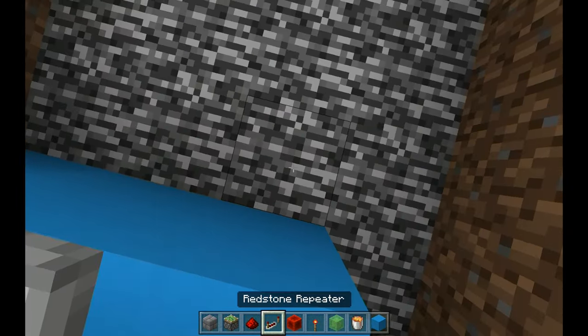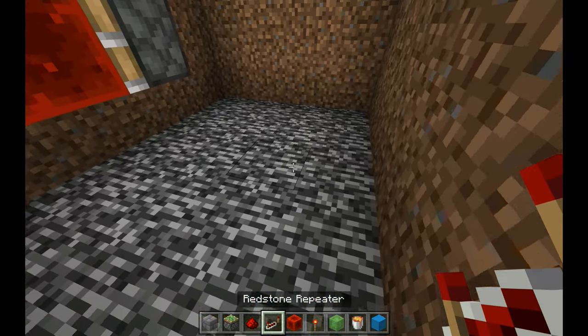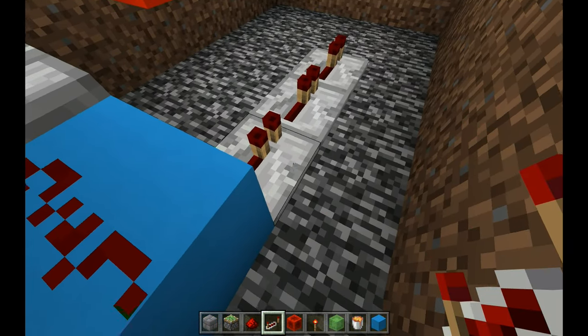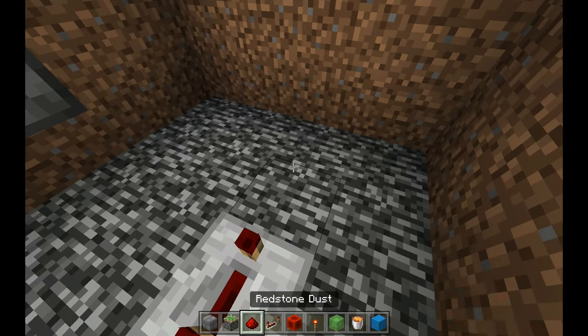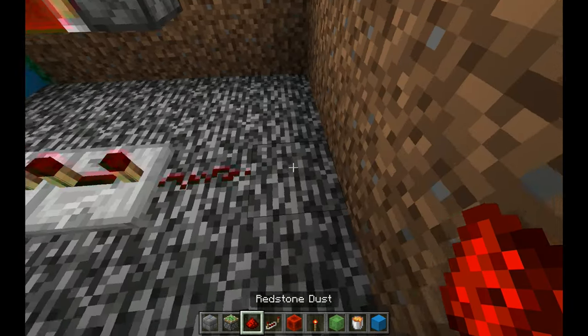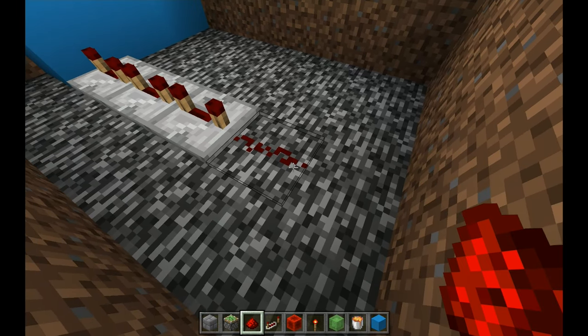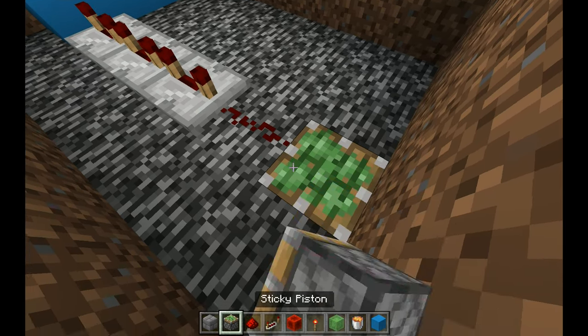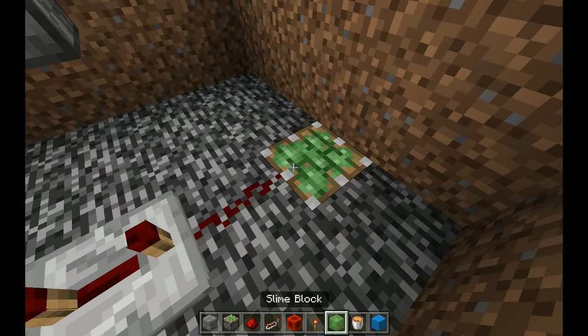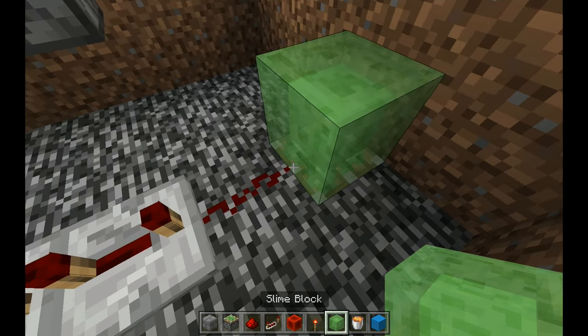Place another piece of redstone dust. Now place three repeaters — one, two, three — and set each one to a four-tick delay. Place a piece of redstone dust, break the block right in front of it, and place a sticky piston with a slime block on top.